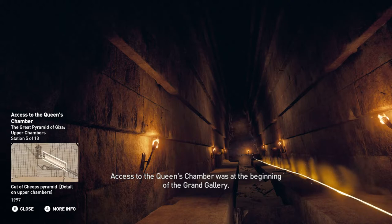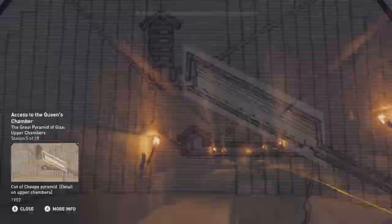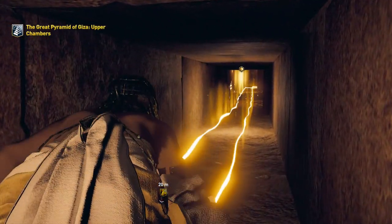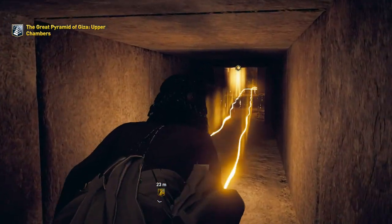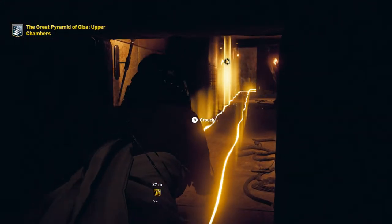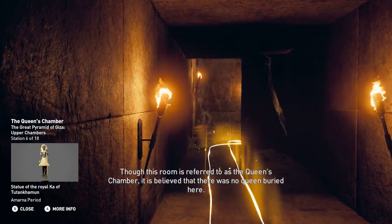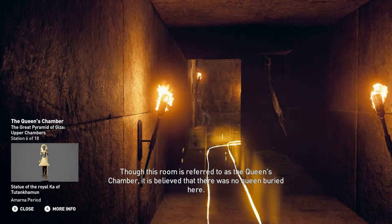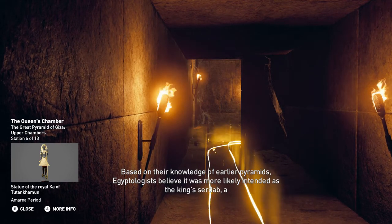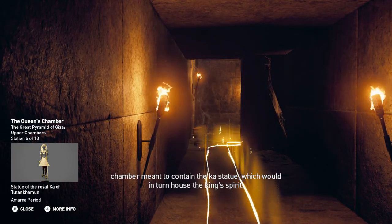Access to the queen's chamber was at the beginning of the Grand Gallery. Though this room is referred to as the queen's chamber, it is believed that there was no queen buried here. Based on their knowledge of earlier pyramids, Egyptologists believe it was more likely intended as the king's serdab, a chamber meant to contain the Ka statue, which would in turn house the king's spirit.